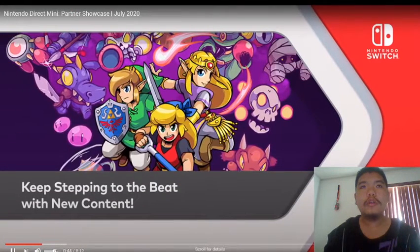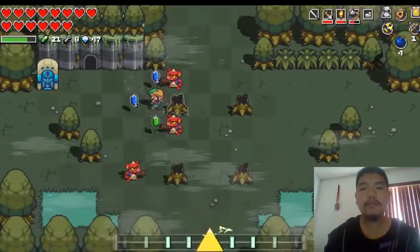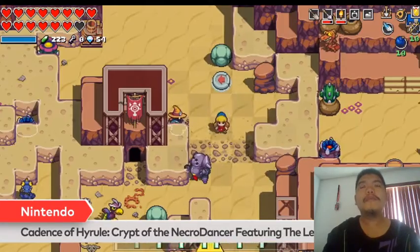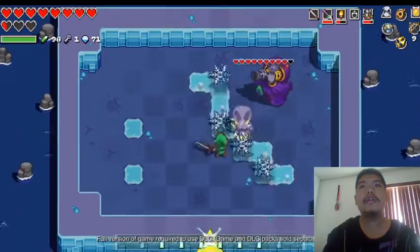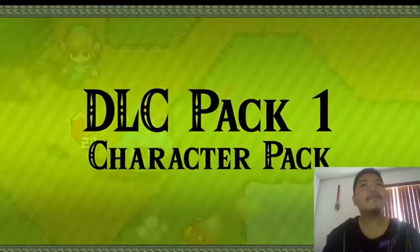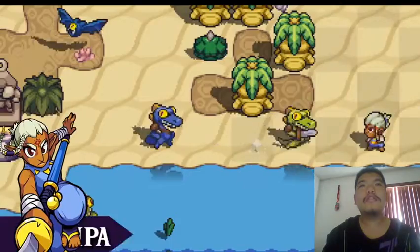Keep stepping to the beat with new content. Use your rhythm skills to overcome the threats terrorizing the land in Cadence of Hyrule: Crypt of the Necrodancer featuring the Legend of Zelda game, now with three additional DLC packs. Pack 1: Character Pack.